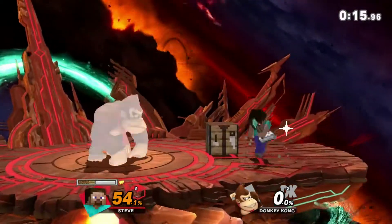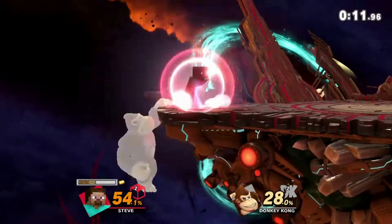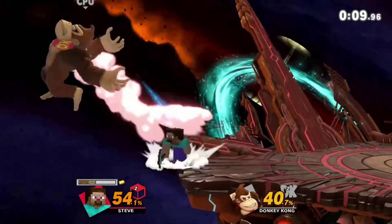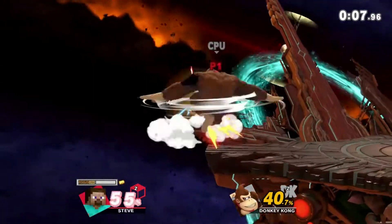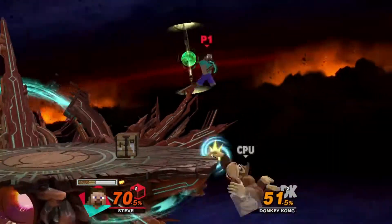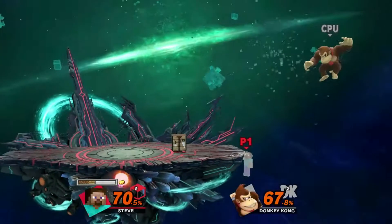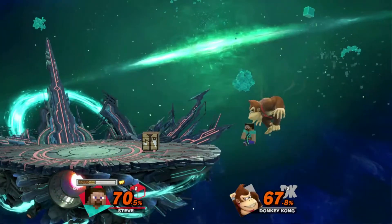That killed Donkey Kong right there. I know the DI wasn't amazing, but still it killed at percents where it would still work later. Out of shield options for Steve are very good with the sword. You can kill people off of the out of shield options. If you parry, you can kill them off that. Using it out of shield is very important, very good — and it's just a fast option. So when you get hit with the shield, you're going to want to use the sword, typically.